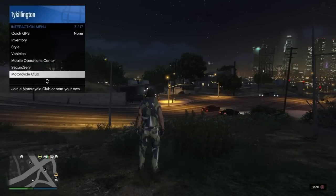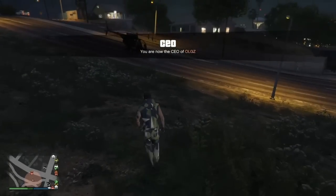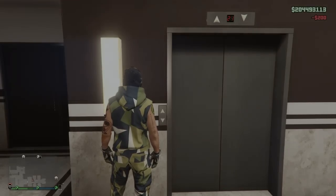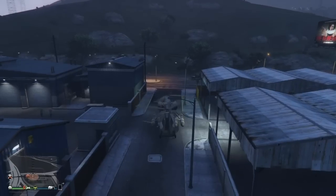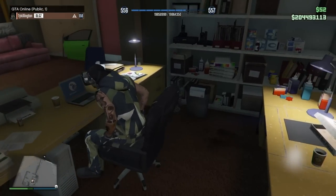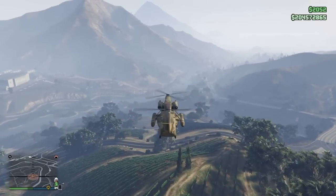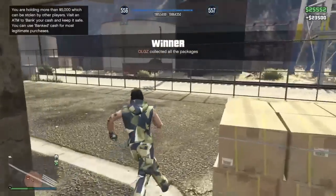Now we are ready to sell. By this time we've supplied everything and we're ready to go. Finish up as an MC, register as a CEO again, get your Buzzard back, and fly up to your office. Remember we have the bunker supplied and three MC businesses supplied. We go back to the office to get the Cargo Bob — hopefully by now you have one. You want to deliver, sell, and then do a Sightseer. We start that, it goes through, and on the last Sightseer we get $23,000.